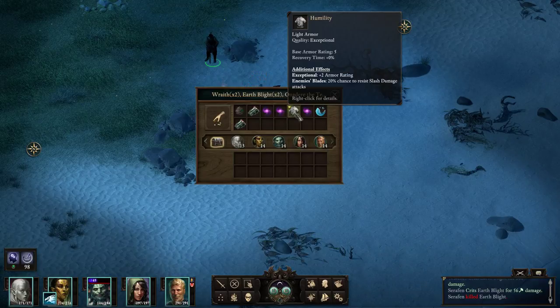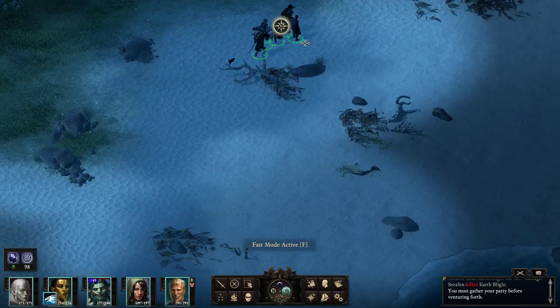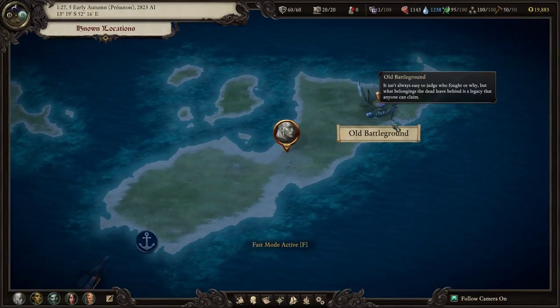What is this? Exceptional light armor — chance to resist slash damage attacks. That's not that impressive, actually; pretty much garbage. We have one party member right here, and we also have the mission from the map guy in Kataka about exploring the islands.